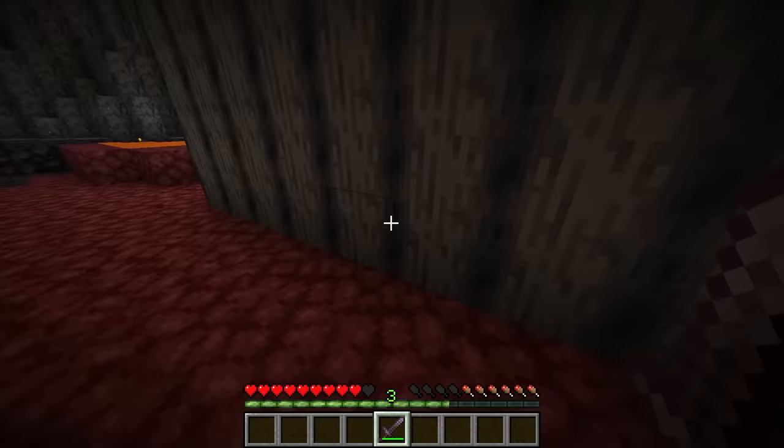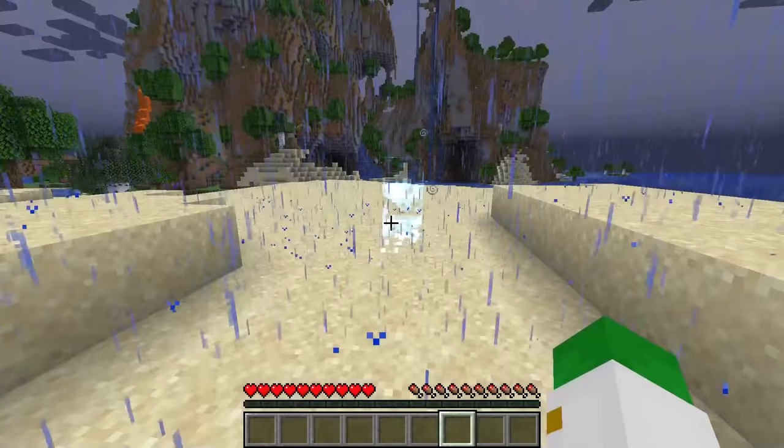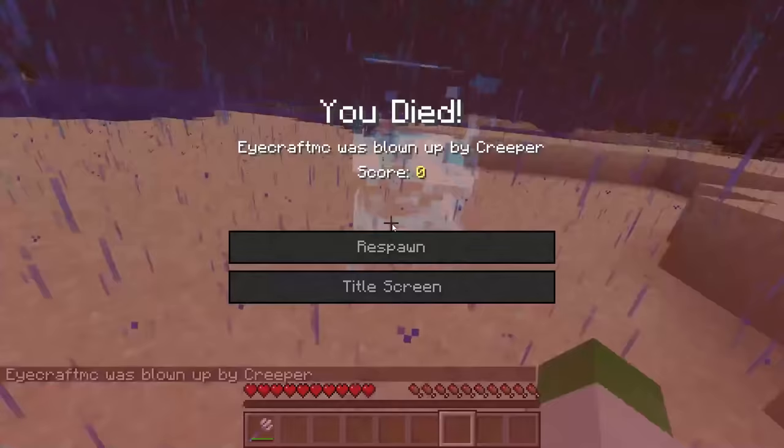If lightning strikes a creeper during a thunderstorm, it will turn it into a charged creeper. But what is interesting is that if you give it a splash potion of invisibility, then the creeper will disappear but its charged texture will not. So you kind of have this weird cloud-shaped texture moving around, as you see that lightning-y creeper try and get you. I'm not exactly sure why this is the case — maybe it's even a bug. And unfortunately because of that, you will not be fooling your friends into thinking there's no charged creeper, because you can very well see that they're there.